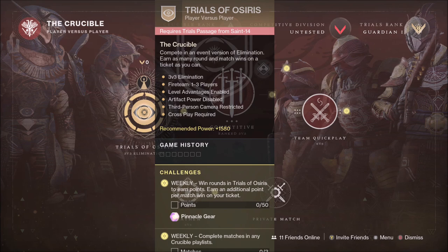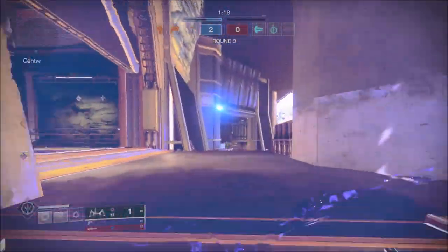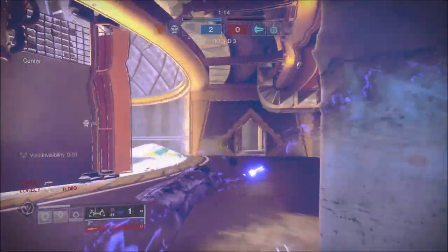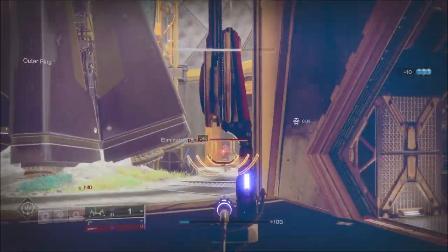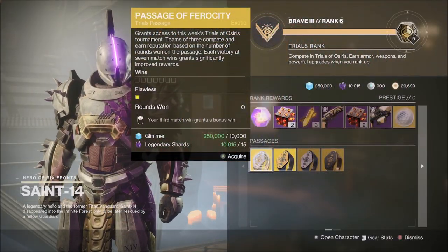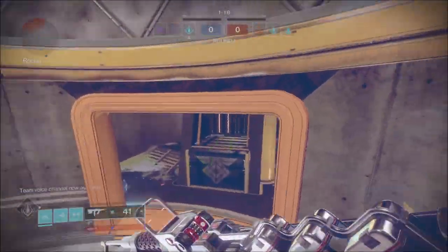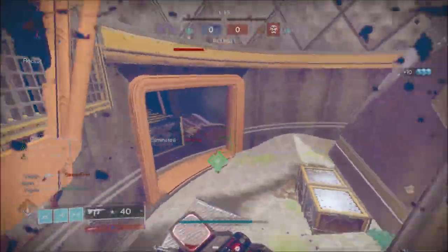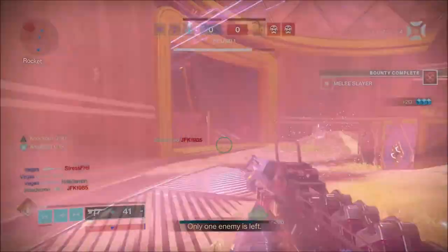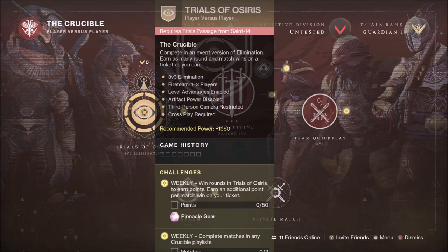This is the final weekend of Trials of Osiris, as Trials tends to go on hiatus for a few weeks at the beginning of a new season. This will be the last time to finish off Saint-14's reward track and collect any loose engrams. Trials of Osiris is a 3v3 PvP high-stakes variant of elimination, only available from Friday reset until Tuesday weekly reset. Players that compete will have all games tracked through a Passage Card purchased from Saint-14 in the lower hangar of the Tower. Winning rounds and matches grants exclusive weapons, armor, pinnacle gear, masterwork materials, and even adept gear for the most skilled players who reach the Lighthouse with a flawless ticket of 7 wins and no losses. You can pick up 2 pinnacle engrams each week — one from 50 round wins, and the other from winning 7 games — but they must be completed before the weekly reset.